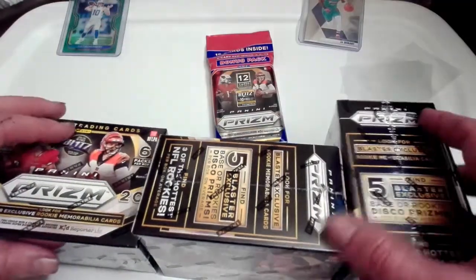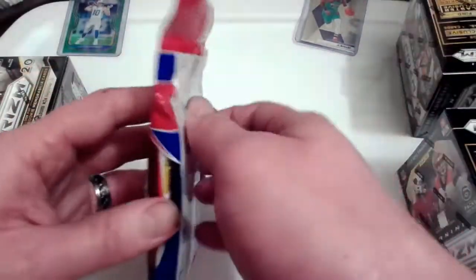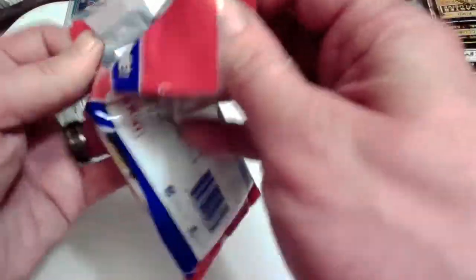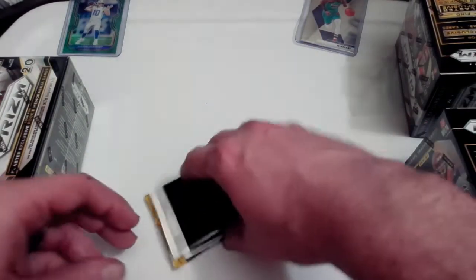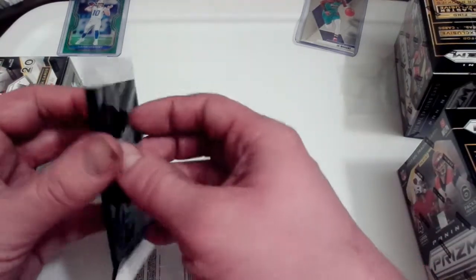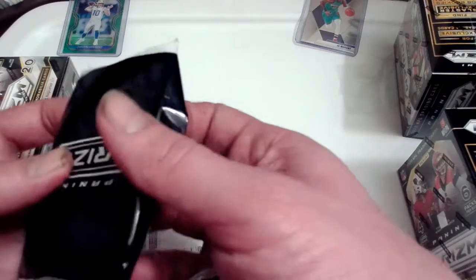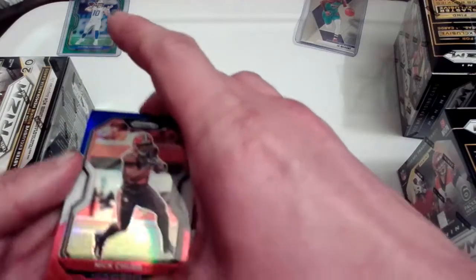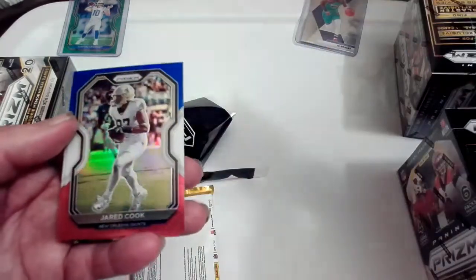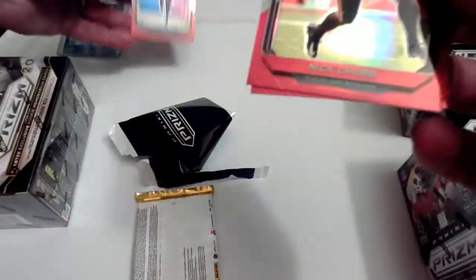Let me know what you guys think about those two cards as we get into it. I'm going to open the cello first. I haven't had much luck opening cello packs — I've opened a decent amount of Prism off camera and haven't hit anything. I only had that one Herbert hit off camera. I think the blaster packs are more valuable than these, but let's open this cello pack first. We got Nick Chubb, Jared Cook, and Kenneth Murray — okay, not that great.